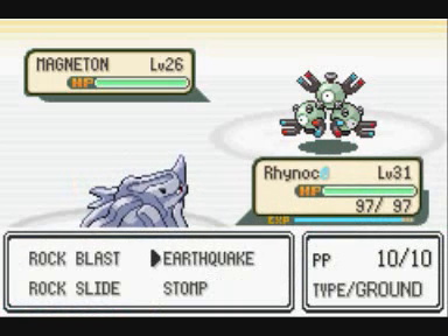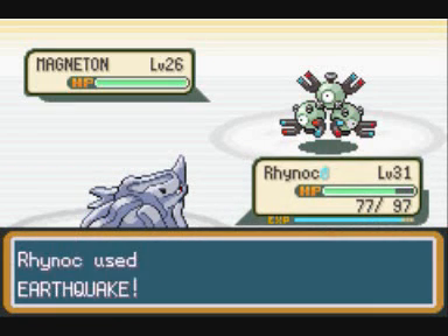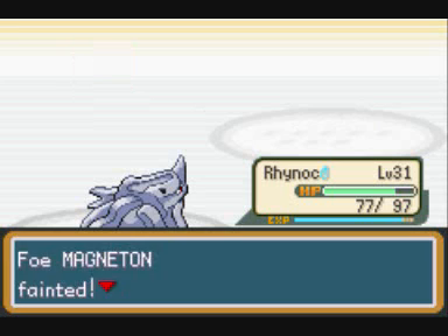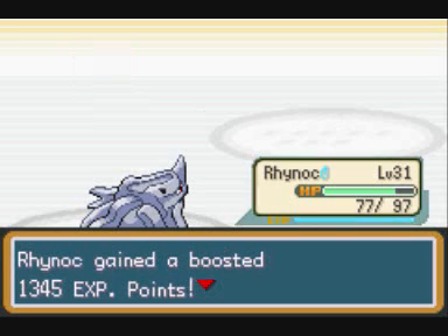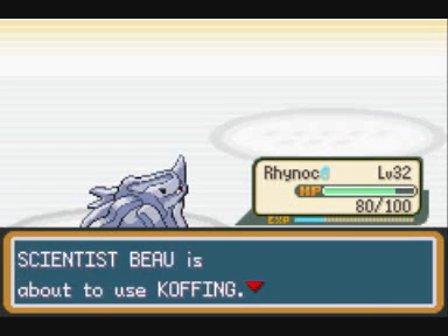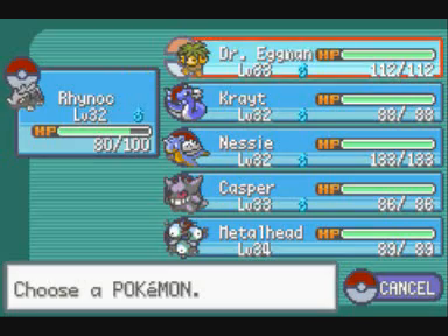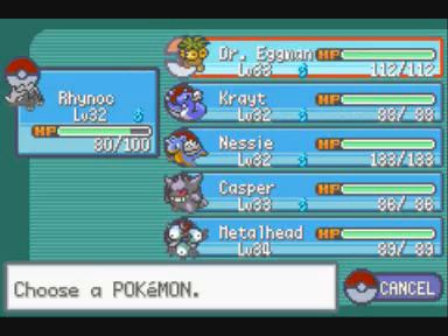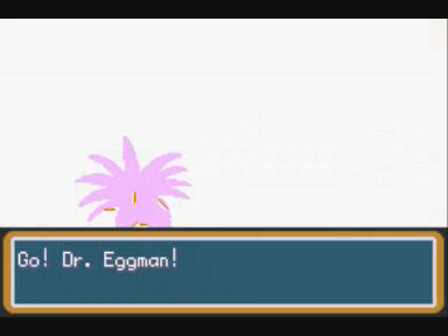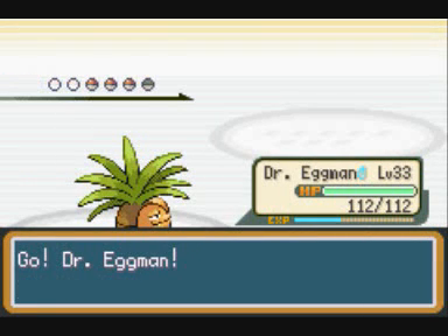Magneton doesn't have Levitate, does it? No. Well, you can hit it with Earthquake. There we go. As you can see, the Pokémon here are much more correctly leveled to us — we're like slightly higher than them. As opposed to the gym in Fuchsia City where you're like level 40-something already. So we're going to have to come back here and do a little more leveling. That's one of the reasons you're supposed to come here first — because the Pokémon here are at lower levels. I'm just going to throw Dr. Eggman out there against this Poison-type.